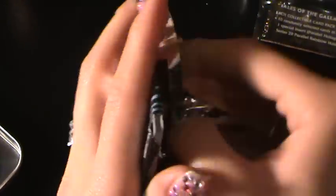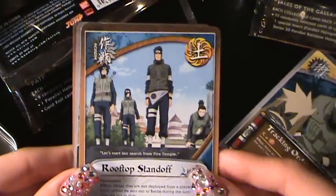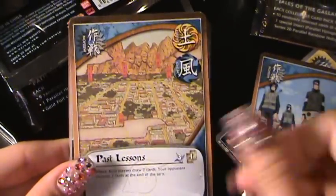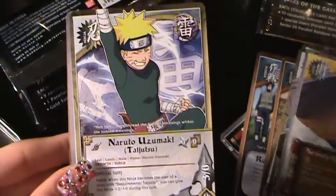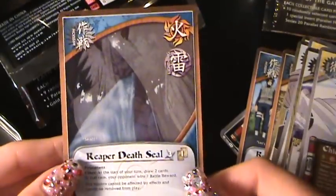Don't leave me in the comments because I can't say the names. Tracking Orders, Rooftop Stand Off, Naruto Uzumaki, Past Lessons, Conan, Jugo, Severe Leaf Hurricane, Naruto Hadley, Chidori, and Reaper Death Seal — ooh, cool.